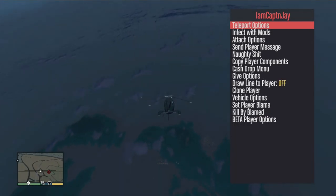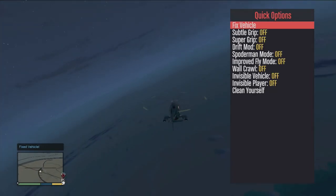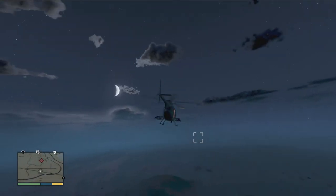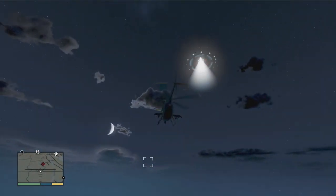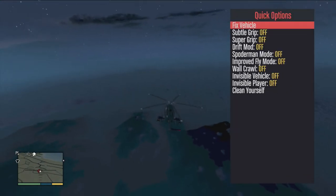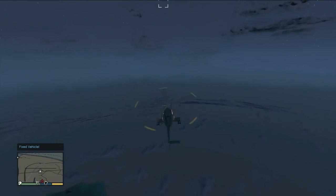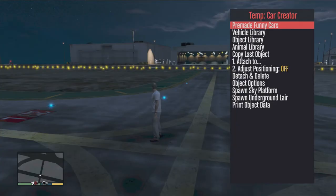It killed my engine again, but thankfully I have a mod menu so I can just press Fix Vehicle and go straight back up. I lost a little altitude but it's right around here — there it is. That's the third and last UFO found in GTA. Like I said, it was discovered years ago, but because of the modded save file you are now able to see all three UFOs whenever you want.